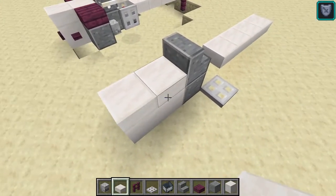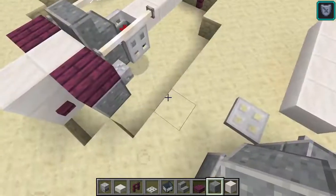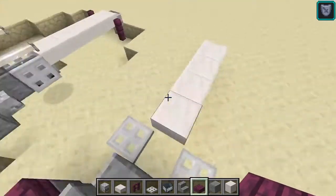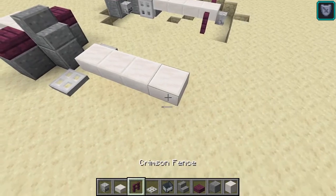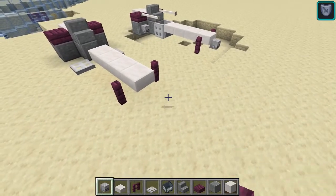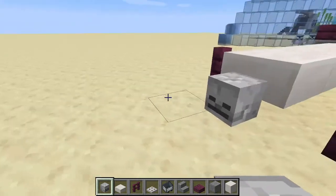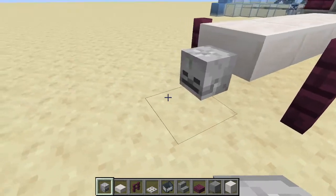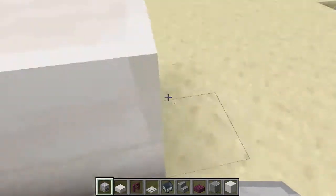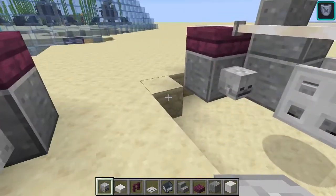Some more slabs. Polished andesite blocks here. Crimson slabs as part of the red decoration. These fences. Then for the exhaust — it's not very accurate, but it's small enough and looks pretty much good to serve as one. A skeleton skull — not the wither skeleton one, the normal skeleton skull. You can get it from blowing up a skeleton with a charged creeper.